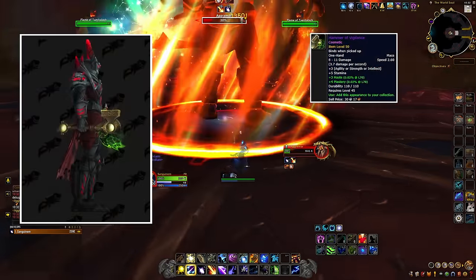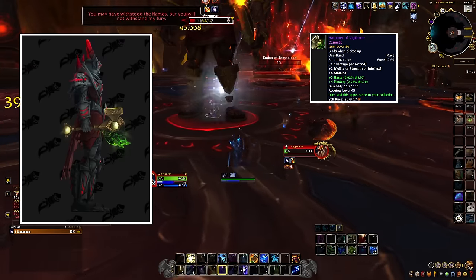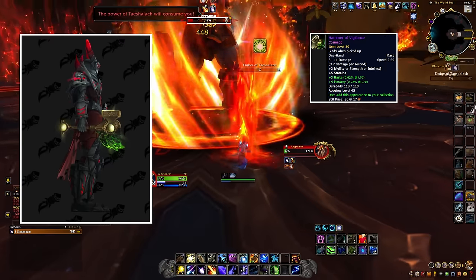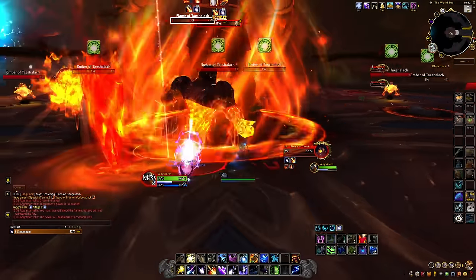Another weapon appearance on our list is Hammer of Vigilance. This rare one-handed mace has a 0.1% chance to drop from Maiden of Vigilance in the Tomb of Sargeras raid. Make sure to bring a class and spec which can use one-handed maces.